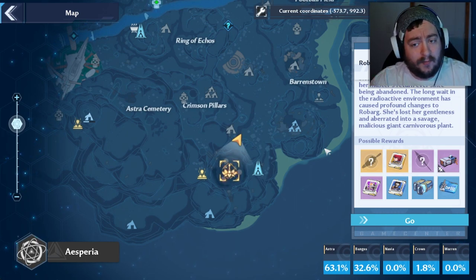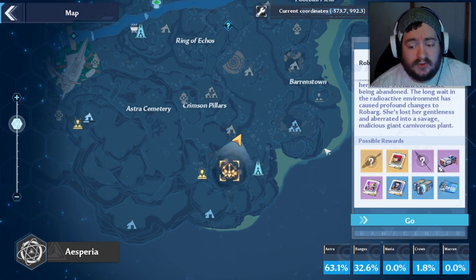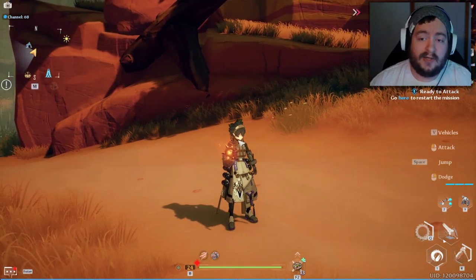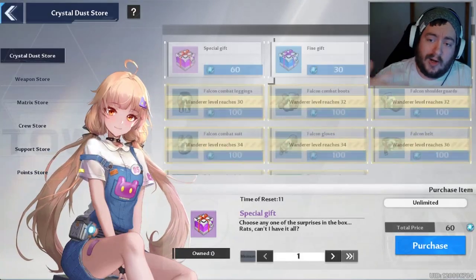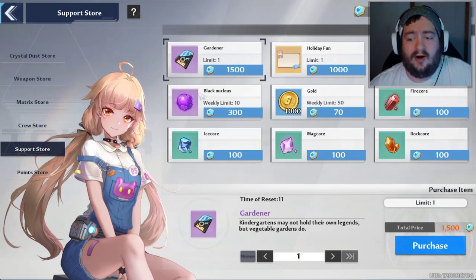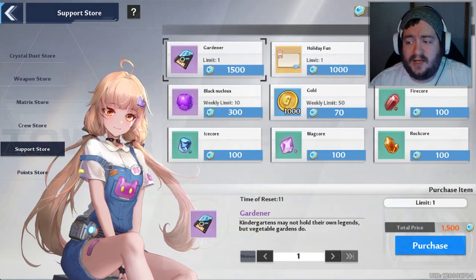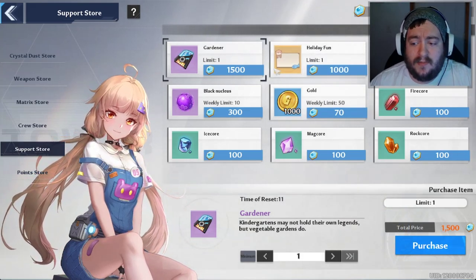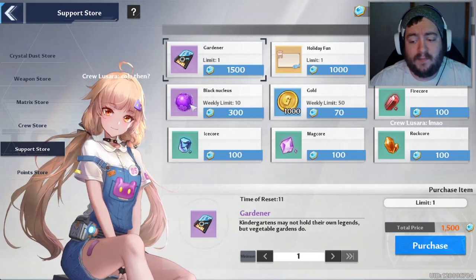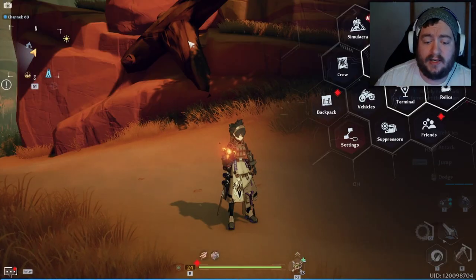A lot of people wonder: can you keep farming the bosses non-stop? You can, but what happens when you farm them over and over without type 3 chips is you get a significantly increased drop nerf. You also get items called support points, which aren't that great — you can use them to weekly acquire 10 Black Nucleus, and that's really all you'll use them for. So keep that in mind; it may not be in your best interest to non-stop spam the bosses. They'll likely introduce different ways to get type 3 chips in the future.